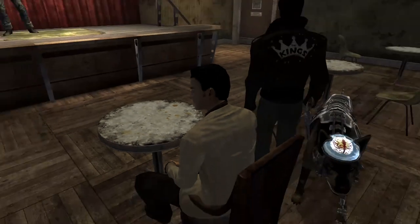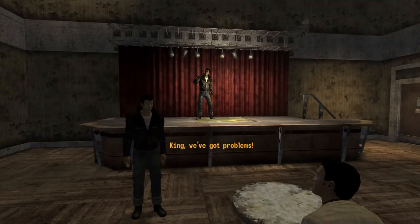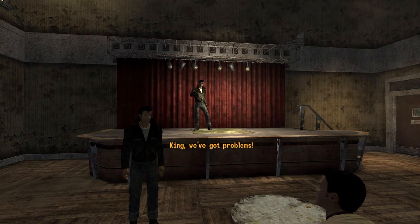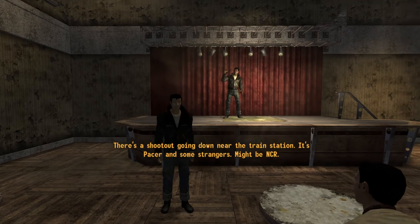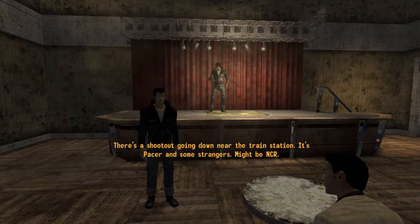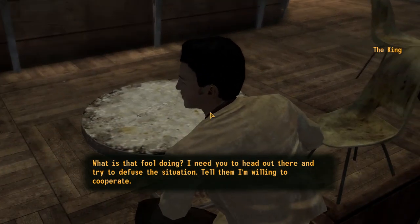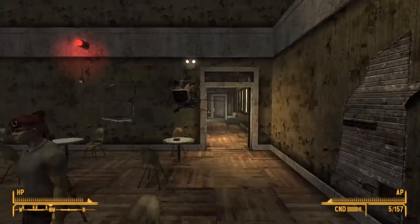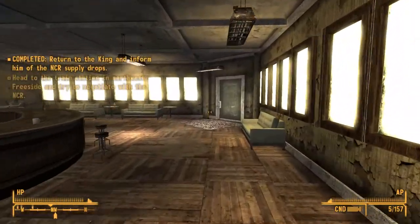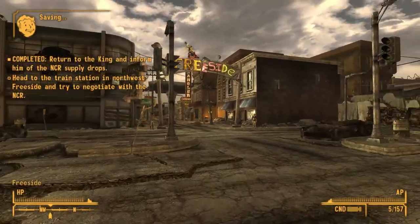What the hell? King, we've got problems. Lay it on me — what's going on? There's a shootout going down near the train station. It's Pacer and some strangers, might be NCR. What is that fool doing? I need you to head out there and try to defuse the situation. Tell them I'm willing to cooperate. Alright. Shouldn't be much of a problem.